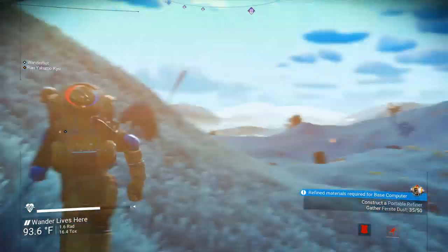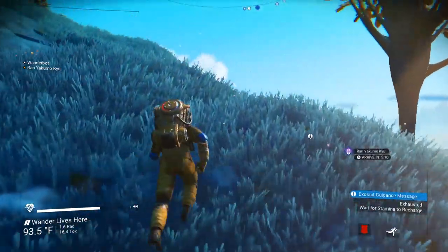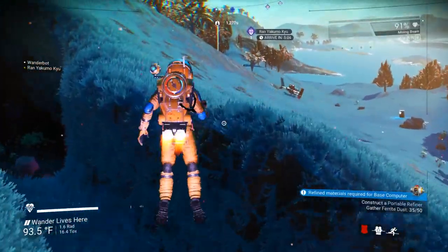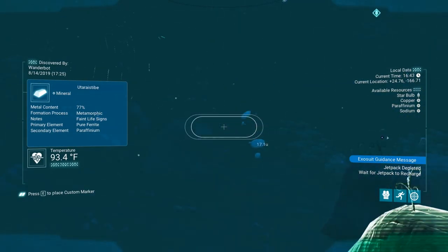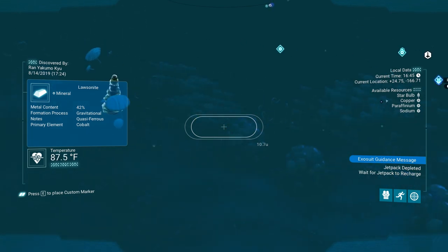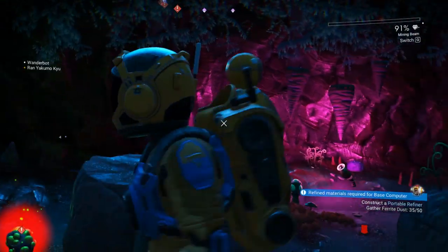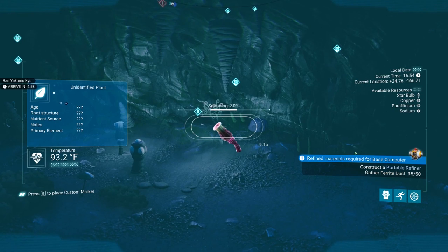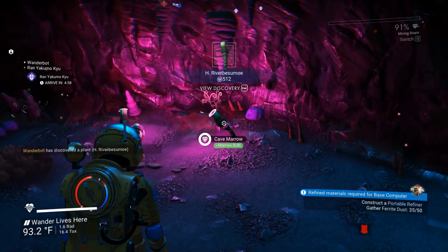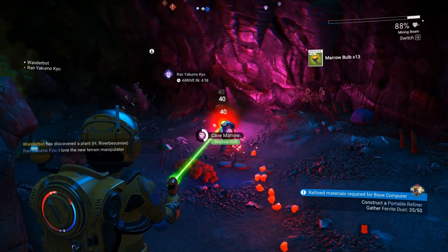This is a nice looking planet though, comparatively. I like how they handled the grass in this game. I know they're still doing the flat textures, and the texture pop-in seems to be having some serious problems. I think it's interesting that I can scan all this stuff. I'm assuming this is just more marrow bulbs. You used to need a stupid amount of marrow bulbs, but I think they've changed it.